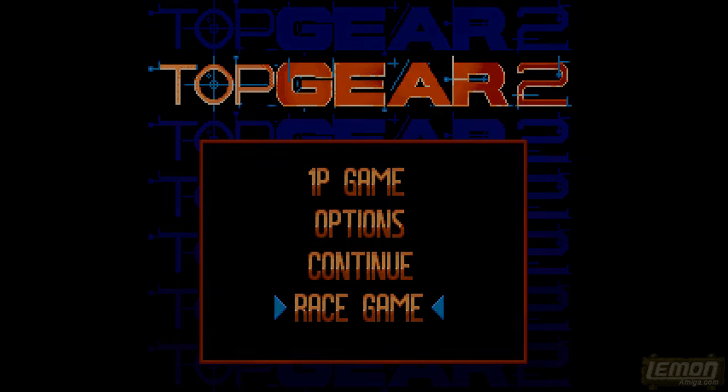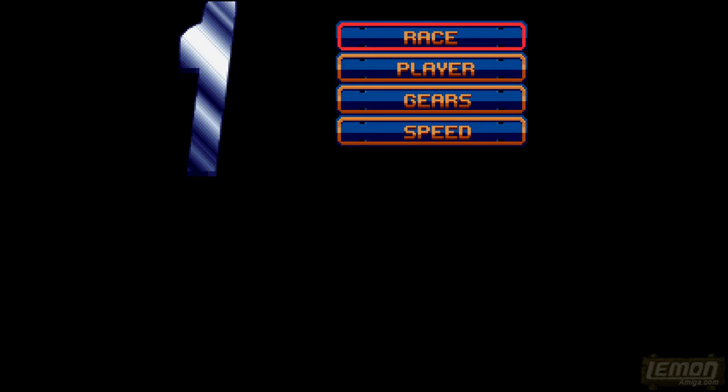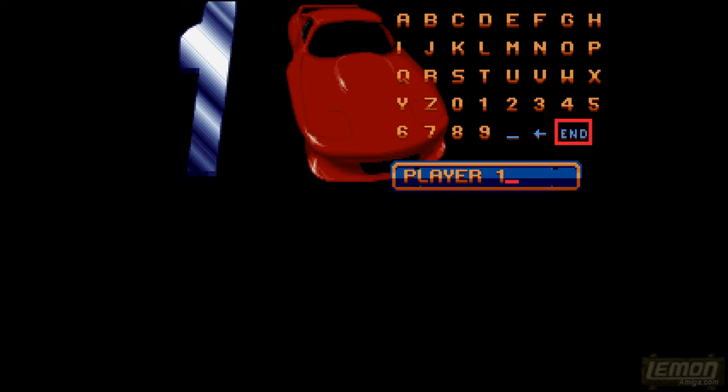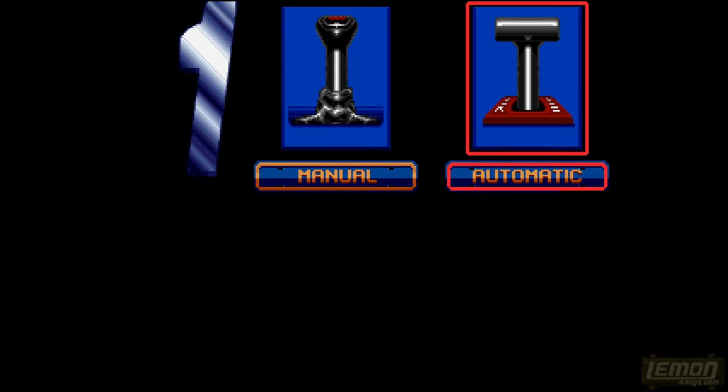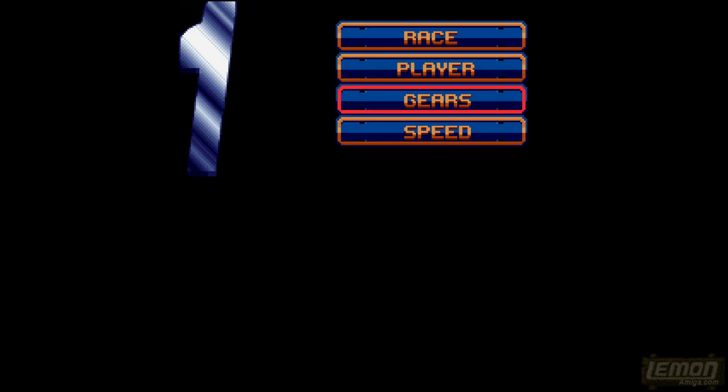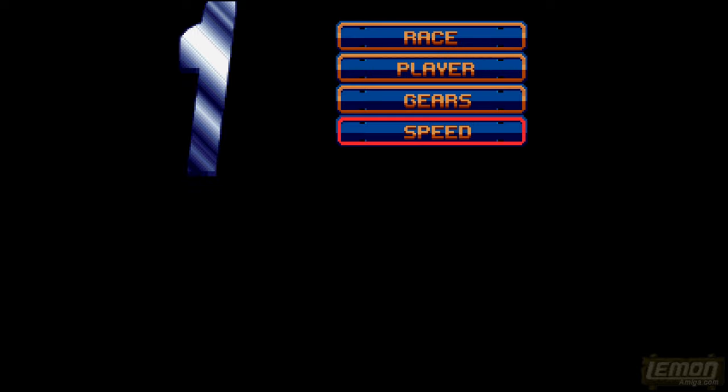With that out of the way we can move to race, and now we get even more options. From here we can enter our name. It's a pity that all of these options weren't on the same options menu. Now we can change our gears — this is the easiest mode so let's have manual gears — and speed in miles per hour, and finally we can choose race.